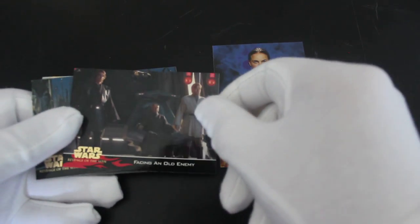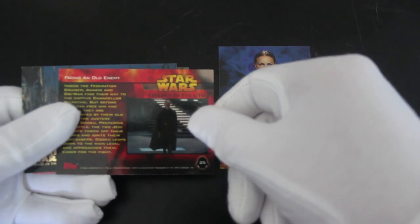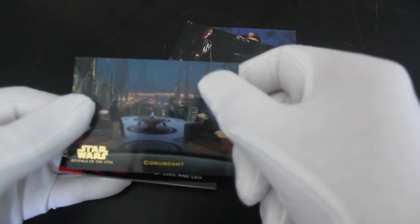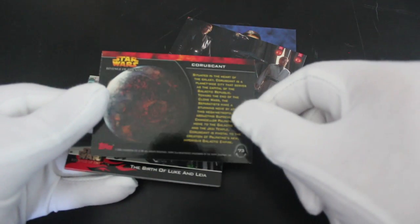Facing an old enemy — they're gonna be chopping off Dooku's head any minute. He chops his arms off first, didn't he? Brutal. That's it — an old enemy. And there's Coruscant — I don't know how to say it — Coruscant. There's a planet, look at that.